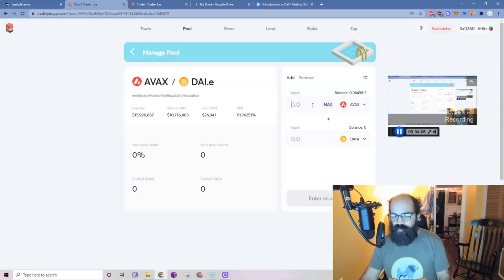Go back over and provide your five AVAX and your $465 DAI. If it says your DAI is too low, max your DAI. If it says your AVAX is too low, max your AVAX. If it's even off by a penny it's going to say it's too low, so you have to have exactly 50%. Once you do that, click "add liquidity" and immediately you'll be gaining yield.